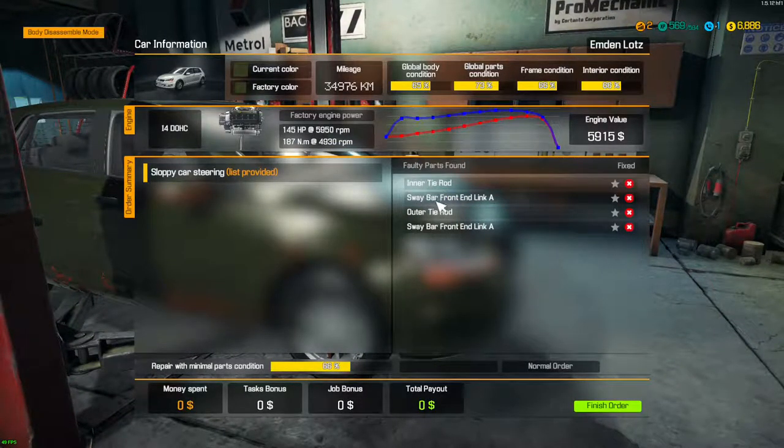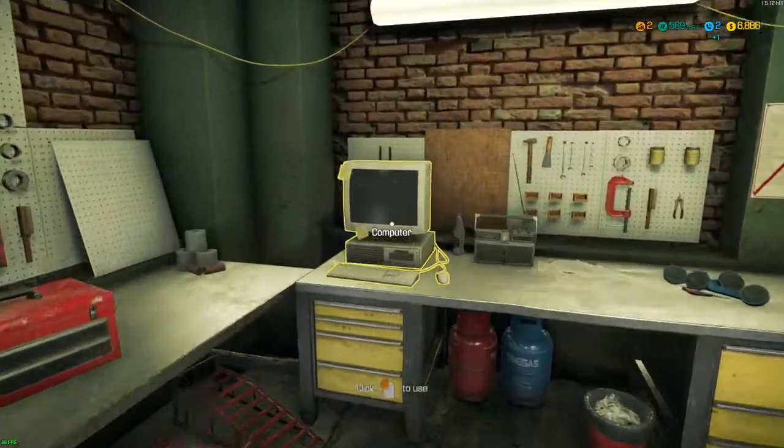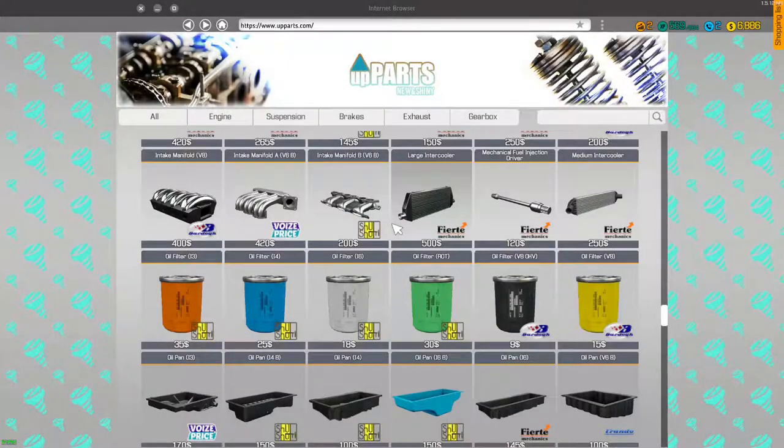It looks like we're also going to need an inner tie rod, an outer tie rod, sway bars, and sway bar links. So we're going to go ahead and order those — it should all be in the front of the vehicle.